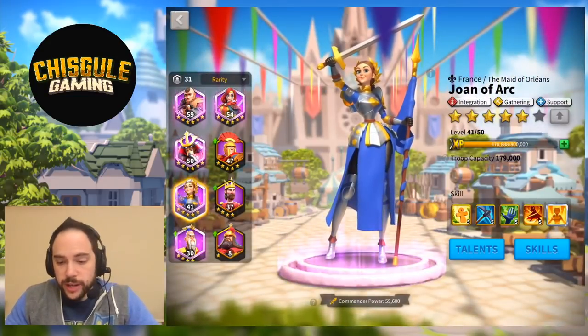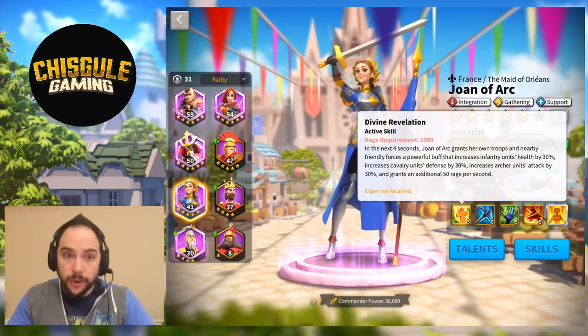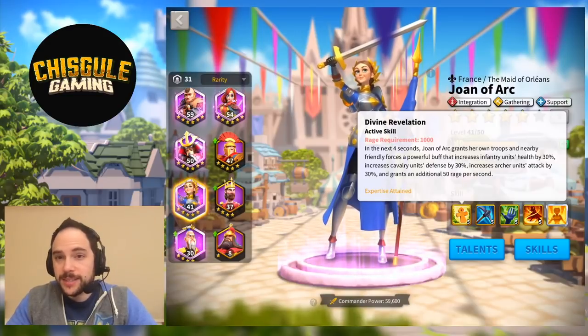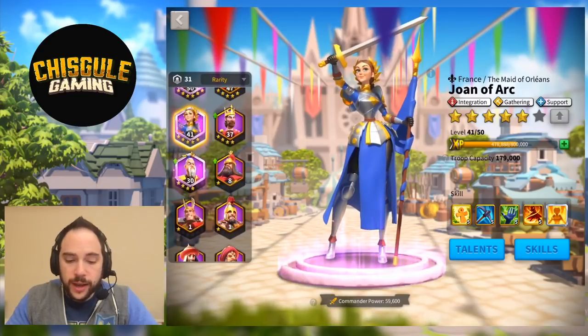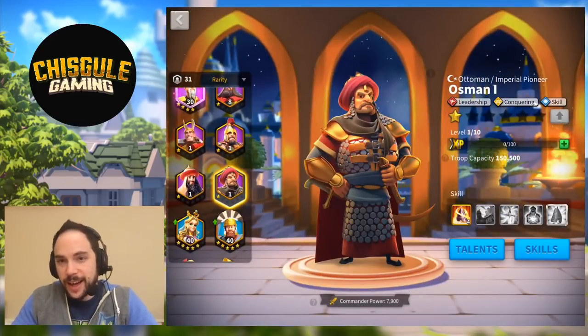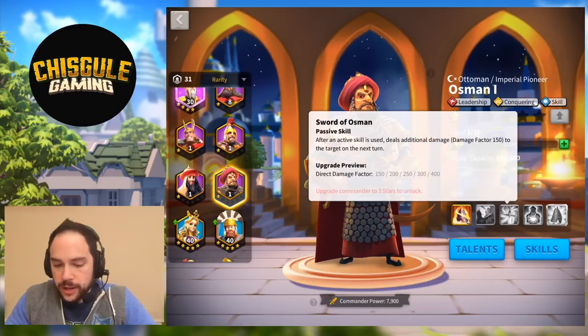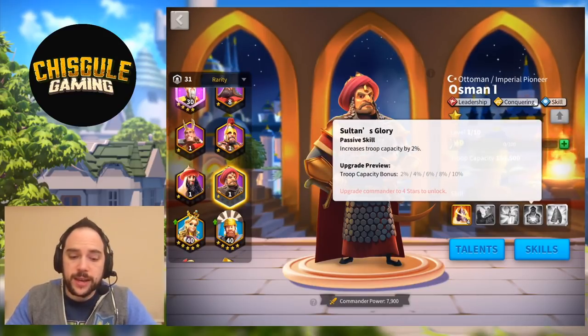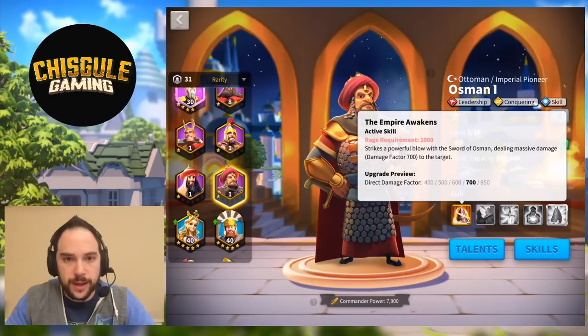Lastly, as a generalist, there's Joan of Arc. She's going to buff your cavalry, buff nearby units, and restore rage — which is super on plan for Belisarius because his debuff is only a two-second window. The healing and normal attack damage are also solid. There's also Osman — not specific to a certain unit type, but with a huge amount of damage on his skills. I would use Belisarius as primary to get that defense reduction going, and then have Osman's new kit fire afterward.